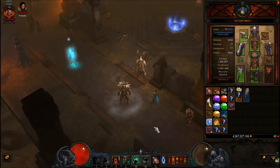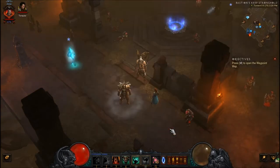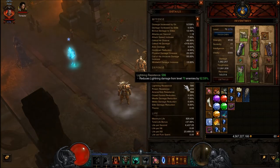The first thing that we look at is the first tier, which is the core. You want to get your movement speed maxed out first. That's very important because you don't want to be very slow and get snagged by mobs.